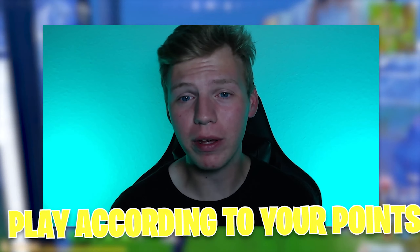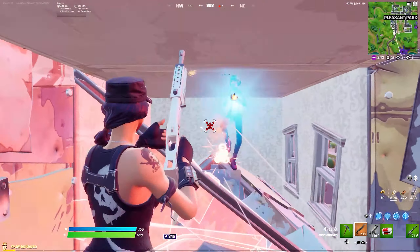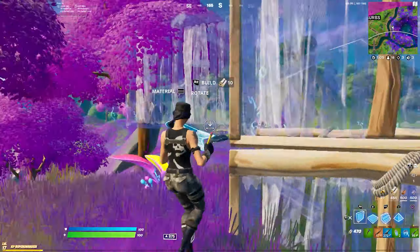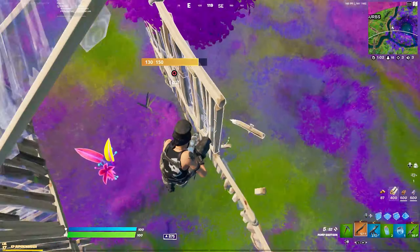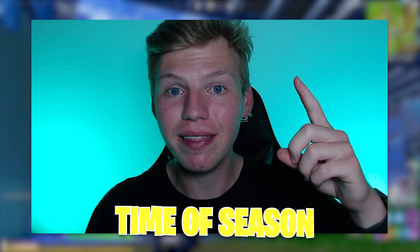The next thing is: play according to your points. If you're in Division 1 at zero points and just started Arena, you're going to want to W-key. The early divisions are pretty easy, especially a week or two into the season — players still there are either slacking or just can't gain points. So chances are they're decently bad players. You can W-key, get high kill wins, and gain points really quickly. When you should stop W-keying is different for every person and depends on the time of season — it might be Division 2, 3, or all the way up to Division 7 depending on your skill level.